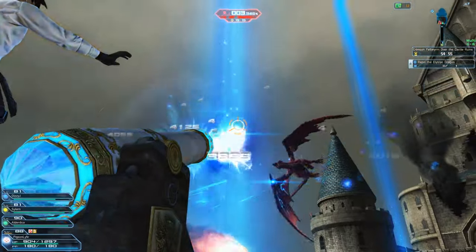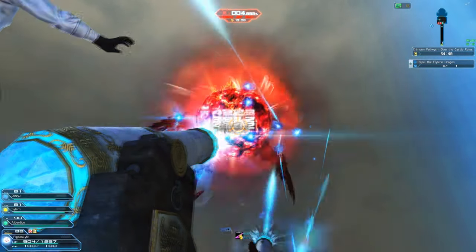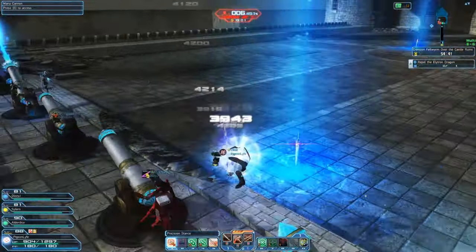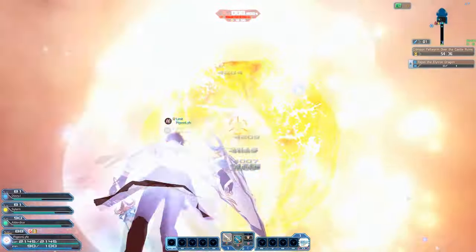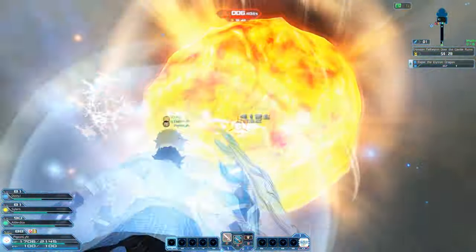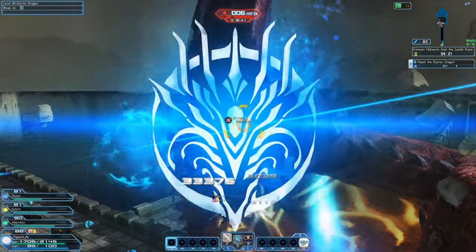Once you break that wing he'll fly back up and you have to attack a second wing if you didn't break it in the first phase. Here his wing is blue, so I'm going to shoot a couple times on the meteor with the cannon for high DPS, and then once I notice there's enough damage I'll switch over to the sword quickly to time it perfectly when they come down so I can break that wing.